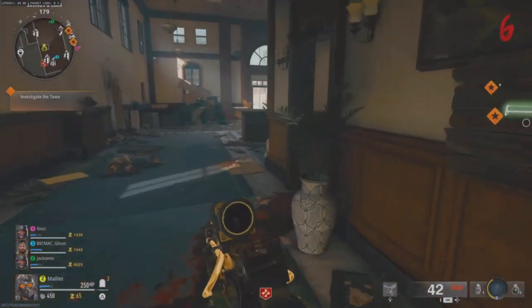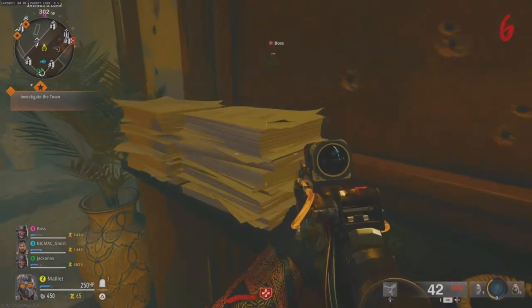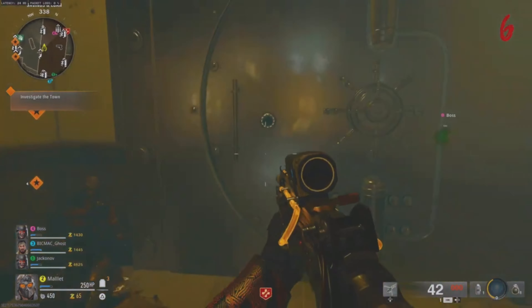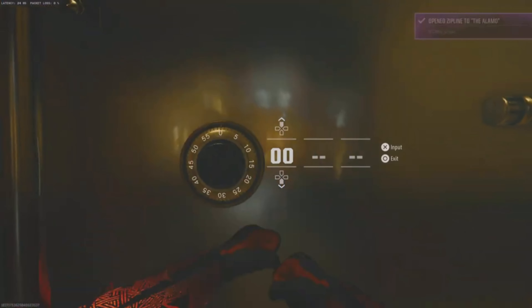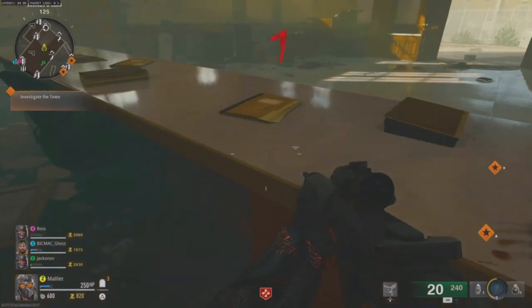Hello everyone, this is the Black Ops Zombies how-to on opening the vault if you haven't already mastered it. That's the vault — you need three sets of numbers.